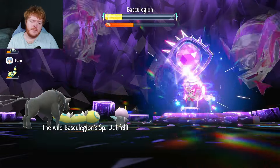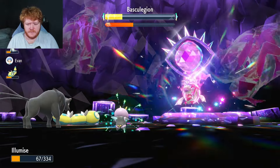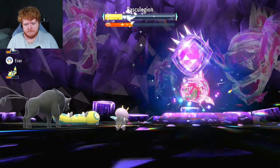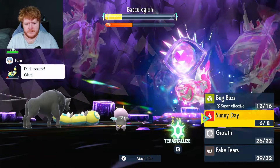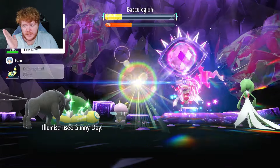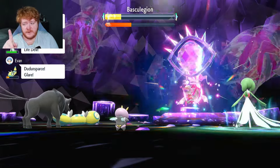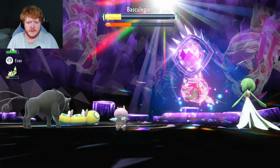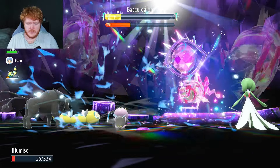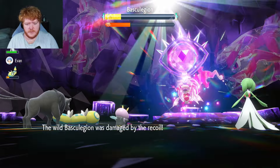It nullifies again — really, how can it nullify so quickly? The sun's not up anymore so Wave Crash does more damage. We get 10 health back. I'm scared. We get Wave Crashed but we survive — Life Dew heals us.